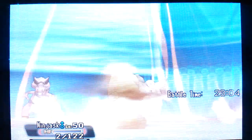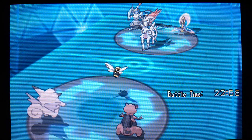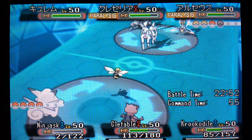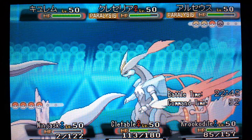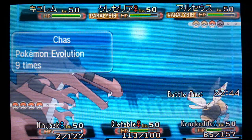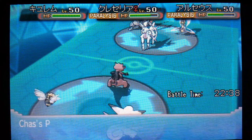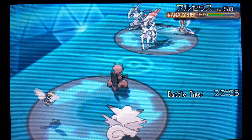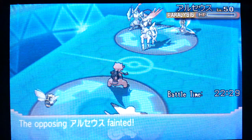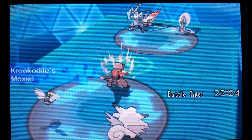I hope the Cresselia doesn't come up. They stay active with the Arceus - I don't know if it's going to get the KO. It does, actually. Down goes the God of the Pokemon world, and the Moxie boost is right there. And Future Sight, once again, does not affect our Dark-type. So Future Sight is not the best move to go for in Rotation Battles if your opponent has a Dark-type.